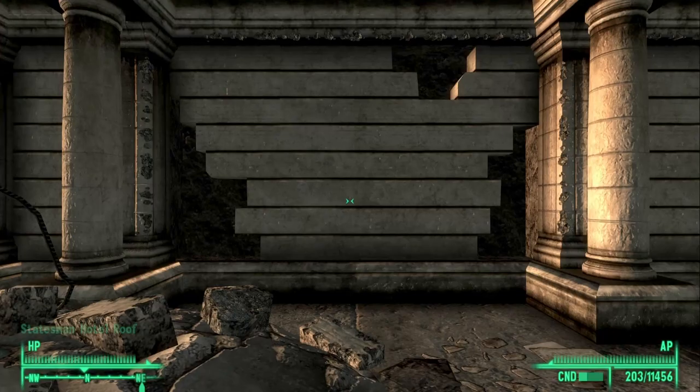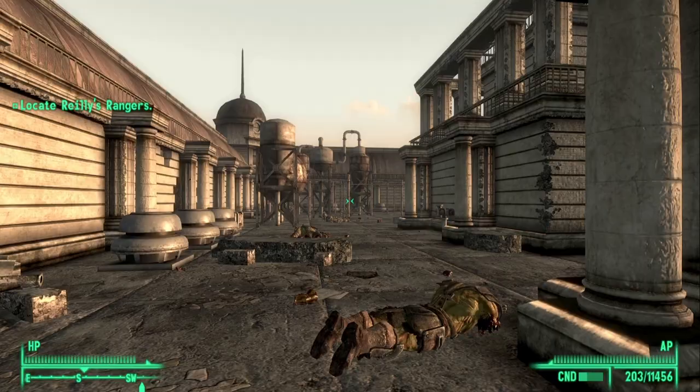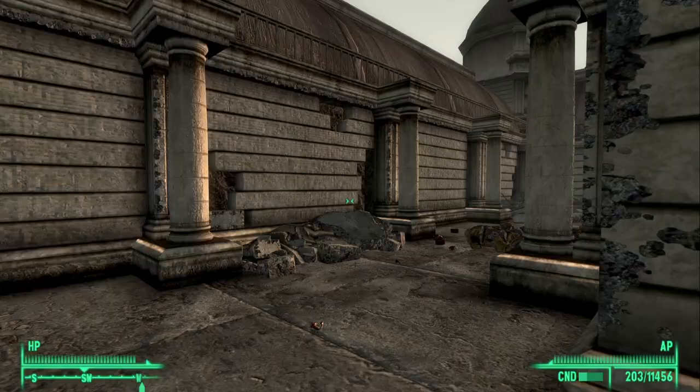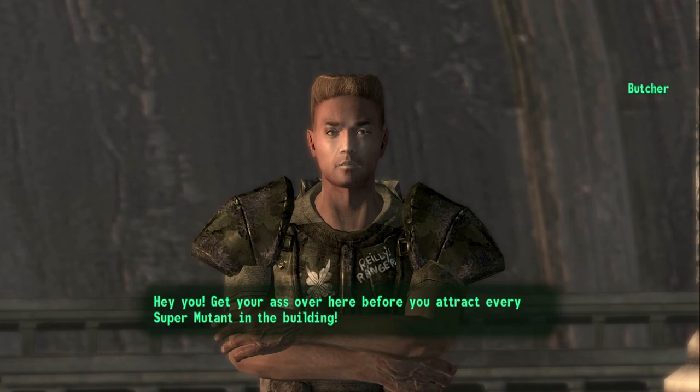Now that we have made it to the roof, head south and we will go meet up with Riley's Rangers. Even here there are a ton of super mutants, but fortunately all of these should have been taken care of by the Rangers. As you look around, you will see another set of stairs — go up these stairs and Riley's Rangers will approach you and talk to you.